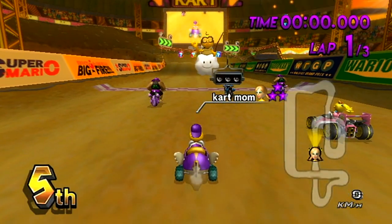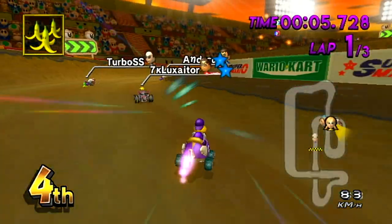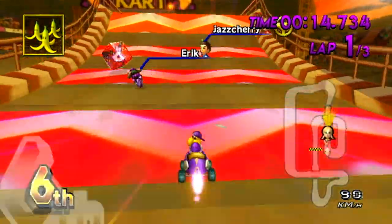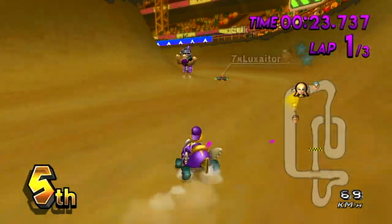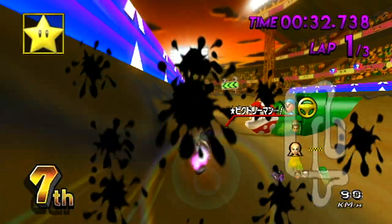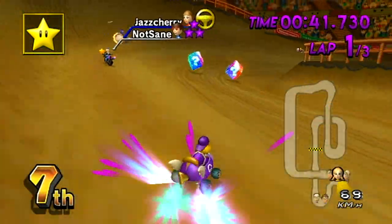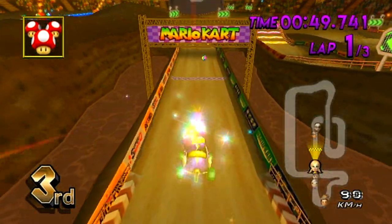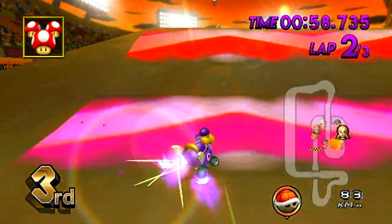Alright, here we go — 100cc GCN Waluigi Stadium! This box is open — called it. That's usually the last box to get taken because it's not in the standard line. Okay, that puts me in a fine position — how did that hit him? How did I miss that box? This race is always frightening. That's a good pull — no, no, no. I'm sorry Luxator but I'm not taking that TC from you — activate shot. Bad lap one — no.